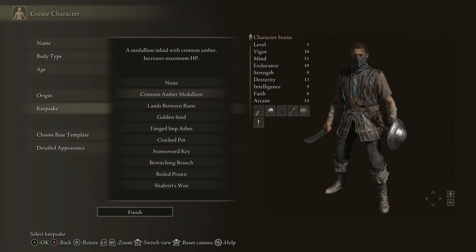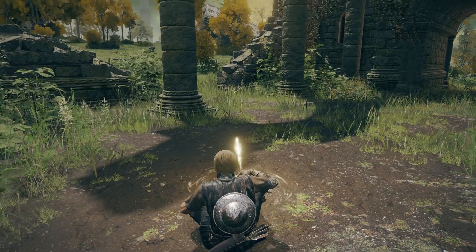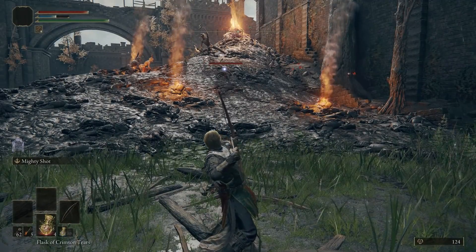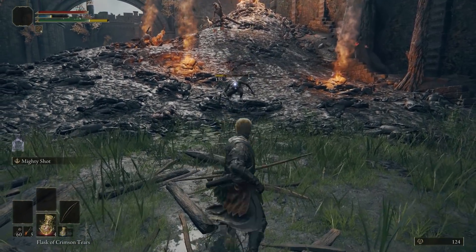Your Keepsake should always be the Golden Seed, and when you are putting your points into Flask, you want to put most of your points into health, but I would put maybe one Flask into FP for Ashes of War like Barrage and Mighty Shot when we're talking about how this Archer build comes together.